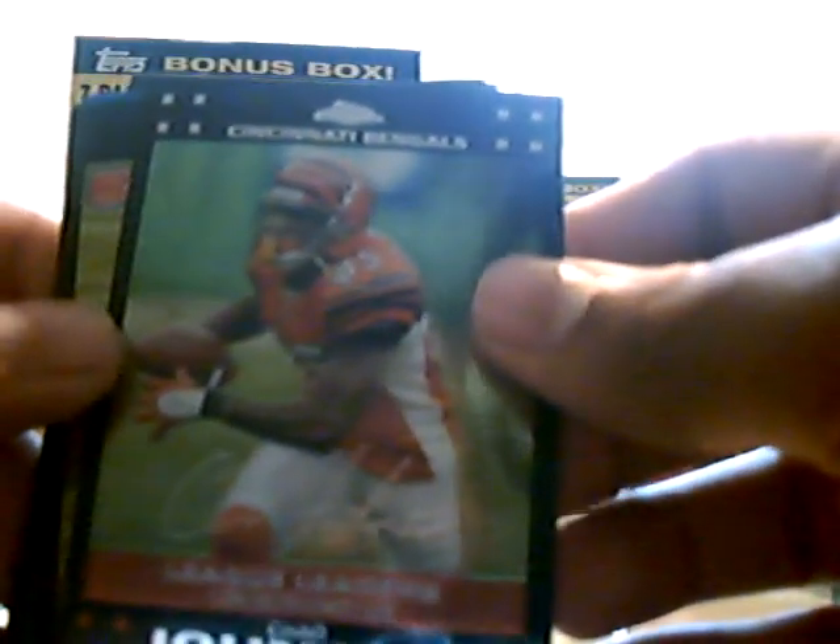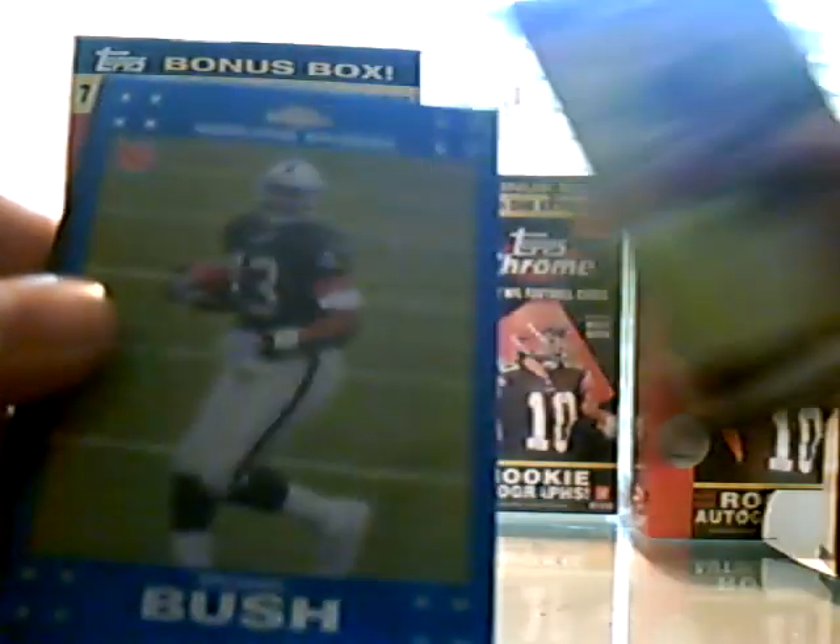There's Chad Johnson. Garrett Wolfe Rookie Card. Here's a Michael Bush Blue Refractor. And a Randy Moss.